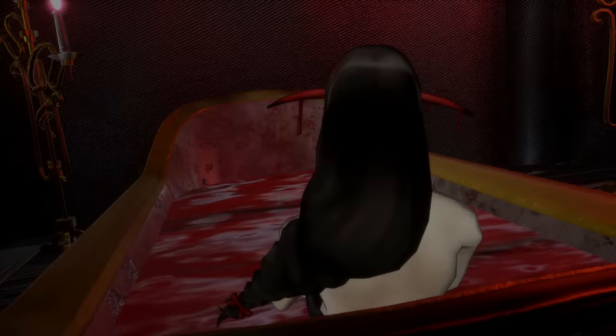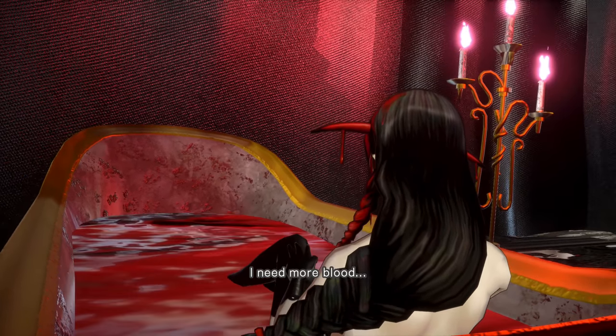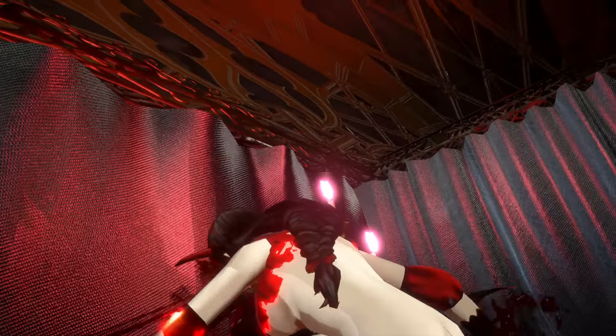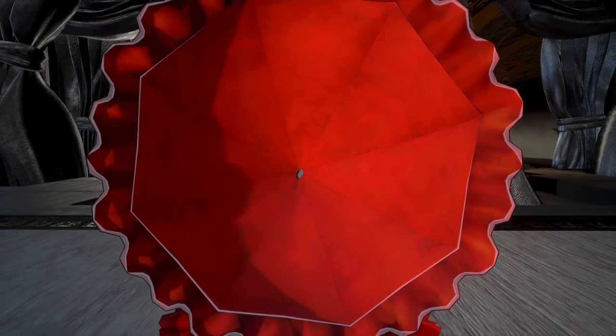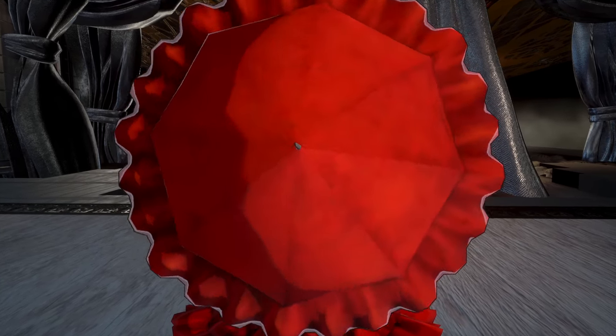Hey everyone, Sweet Johnny Cage here, back with another guide for Bloodstained Ritual of the Night. This time I'm going to show you how to defeat the boss Bloodless, as well as get two trophies. The first is Tourniquet — you get that just for beating the boss — but then there's an additional trophy called Bloodstained that you can either get immediately or make serious progress towards after defeating this boss.